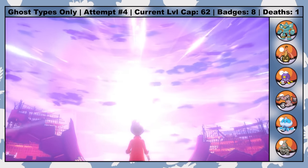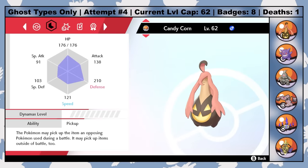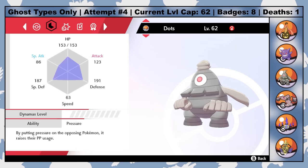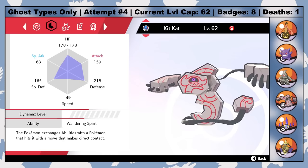Now I can get back to my battle against Leon for the Champion title. Normally I don't use an individual level cap for the champion fight since it immediately follows the Elite Four, but since there is a break here, and Leon's Ace is 10 full levels higher than Raihan's, this is a special case. So here's the final team, leveled up to level 62 to match the weakest of Leon's Pokemon instead of his Ace.